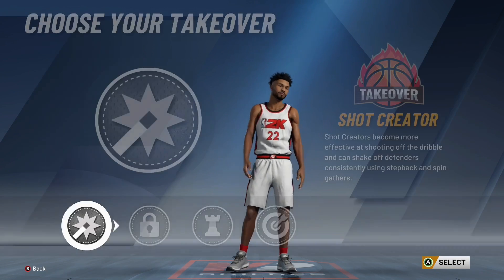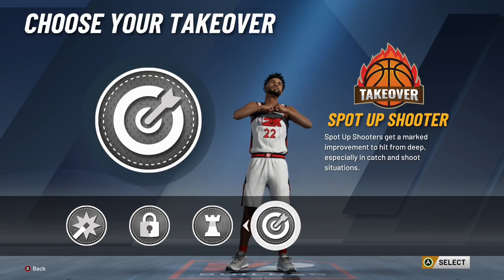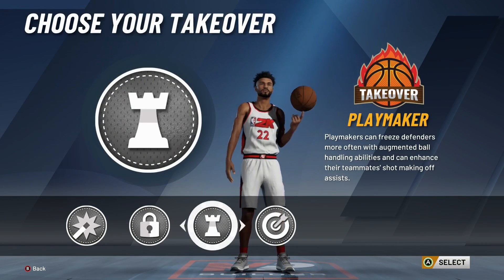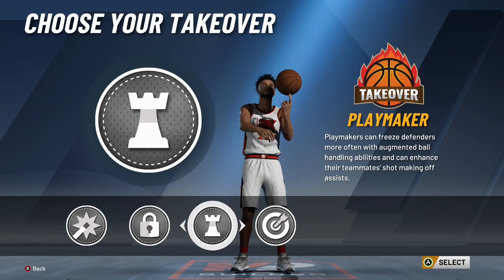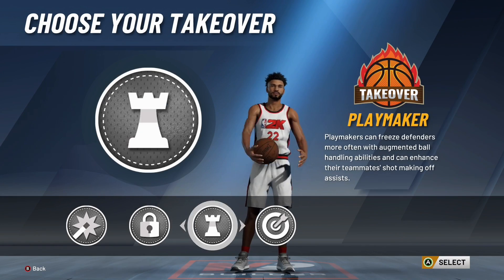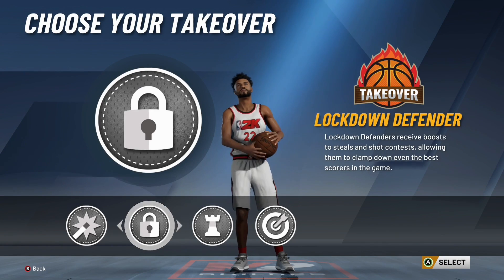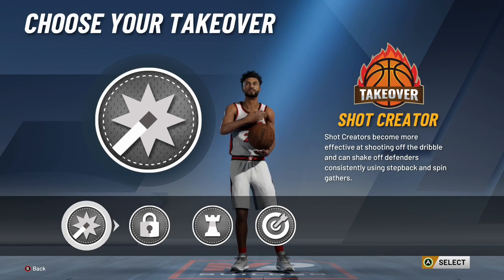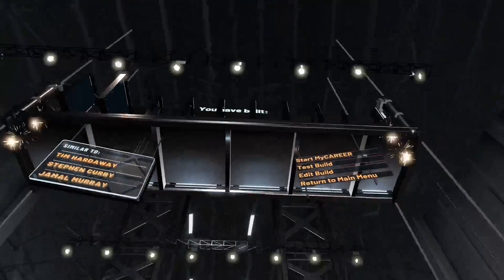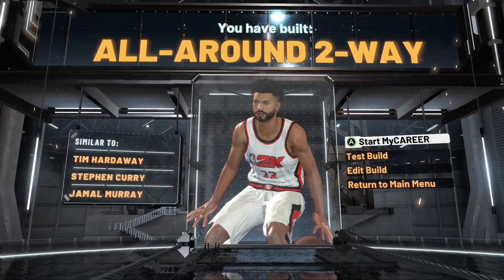I'm pretty sure if you pick a playmaker takeover you'll be able to speed boost when you get takeover. Shock creator takeover probably also lets you speed boost, and shock creator is probably better because it's going to let you shoot better. So I would pick shock creator — but if you want playmaker, go ahead, it's your build at the end of the day. With shock creator selected you can see the build says all-around two-way, similar to Tim Hardaway, Stephen Curry, and Jamal Murray.